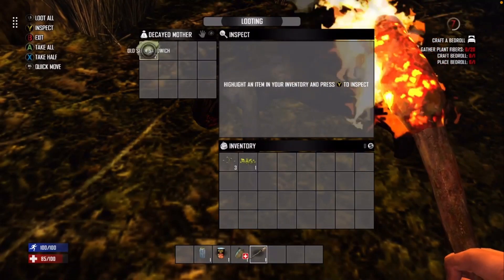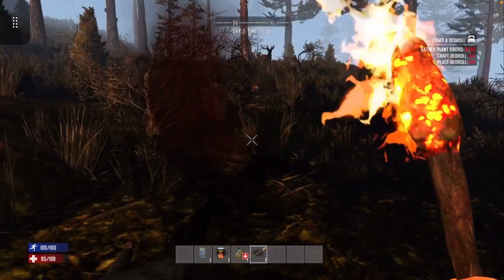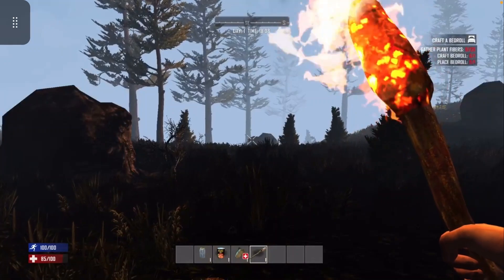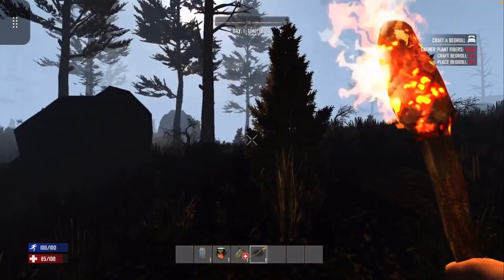A sham sandwich! Well, we definitely should take a sham sandwich - whatever the crap that is. Okay, that was our first zombie attack. Yeah, I think I'm gonna have to get a weapon a little bit bigger and stronger than a torch.